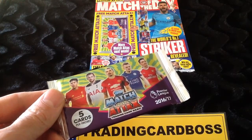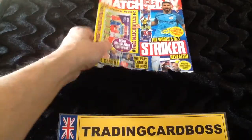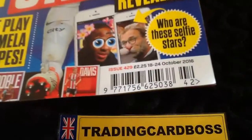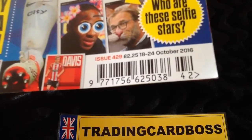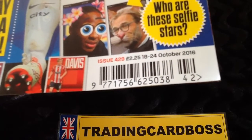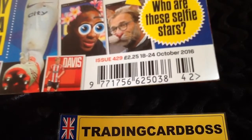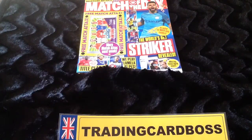Five free cards in there — you never know what's in there. So on this one, if you want to go out and buy it, it will be issue 429, priced £2.25, from the 18th to the 24th of October 2016. We won't review the magazine — if you want that one, go out and buy it yourself and you can look and see what they've got in there.